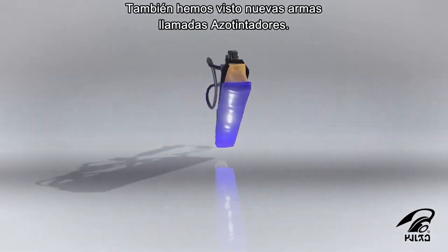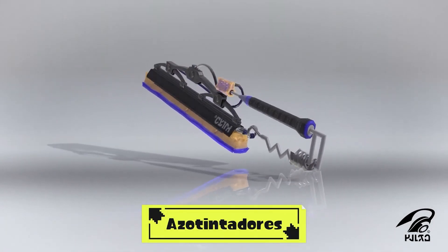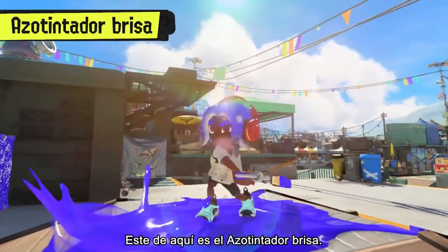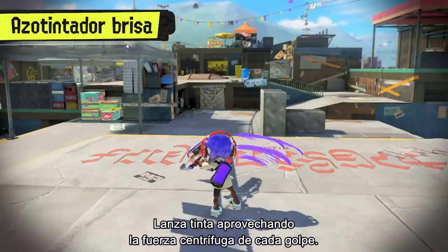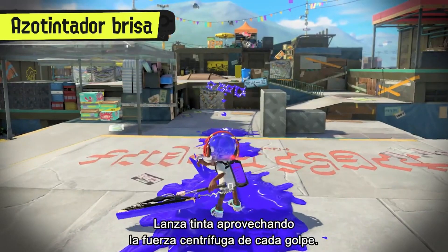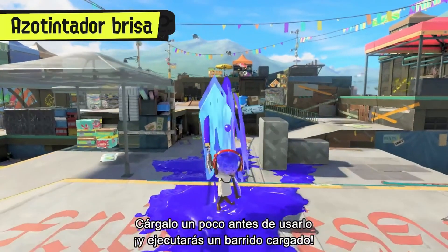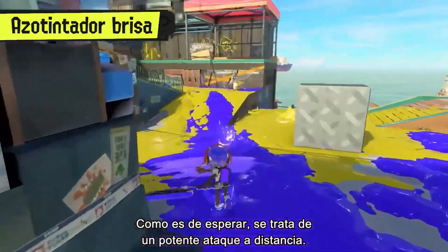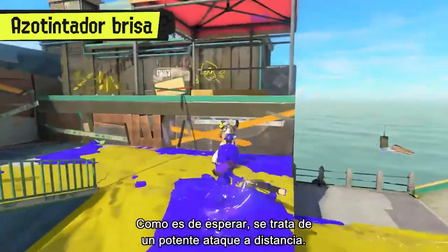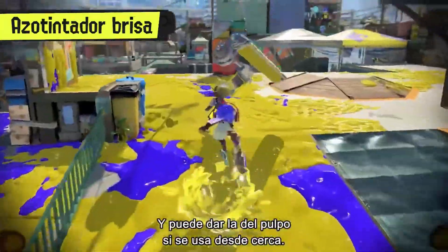We've also verified a new weapon type called splatanas. This is the Splatana Wiper. Send blades of ink flying with the centrifugal force generated by swinging. Swing after charging up a bit and it'll transform into a charged slash — powerful as a long-range attack, but the charged slash at close range is also quite devastating.